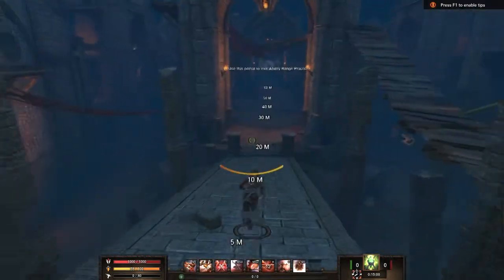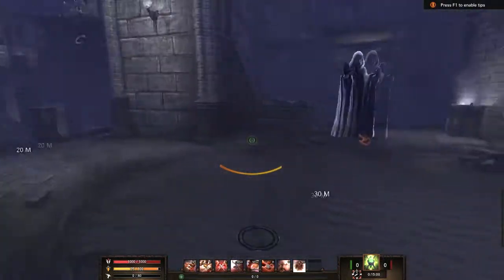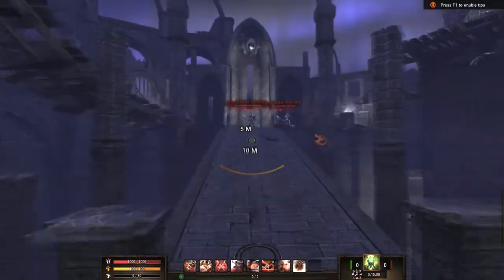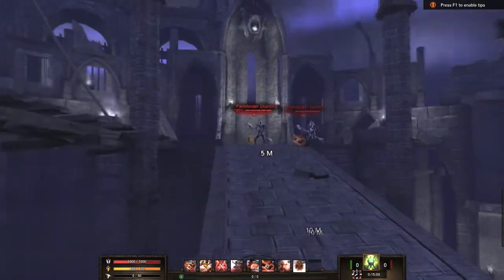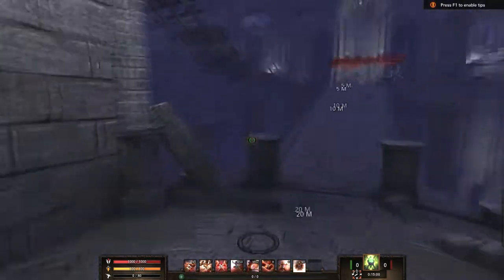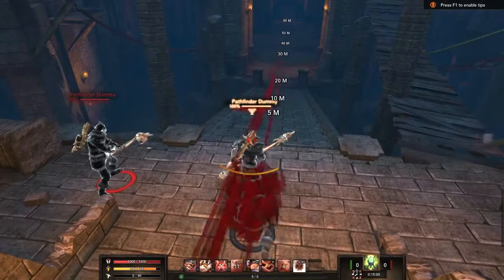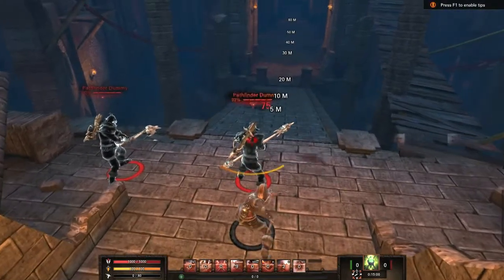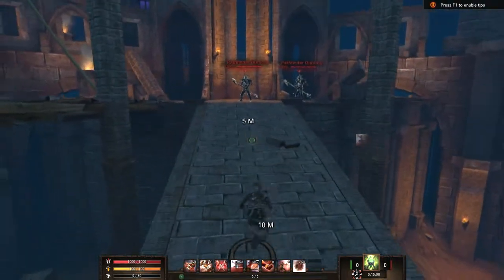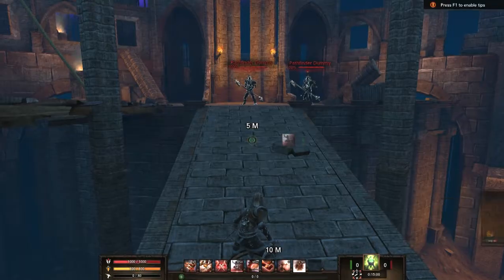Of course, every assassin's favorite move is Stealth. This is pretty much self-explanatory — you want to not be detected, nothing can see you, and you can attack freely. However, if you either try to teleport behind your opponent or attack him while in stealth, your stealth will be broken.